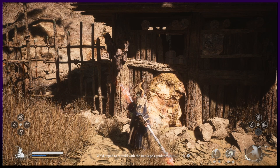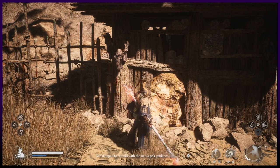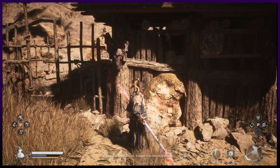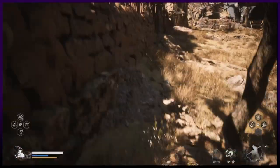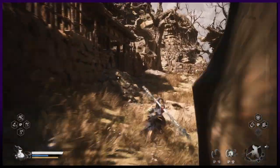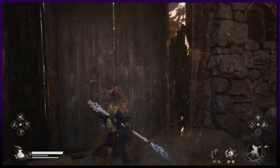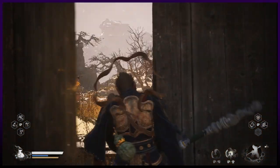Talk to the guy in the shed until he repeats himself: 'We hoped to rebuild with the Rat Sage's guidance, but I saw that vanguard of his feasting upon our king. He has lost his way.' Then head back to the shrine through the gate and kill those enemies.